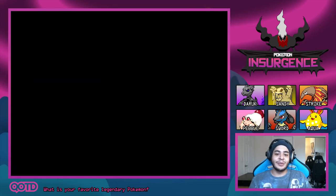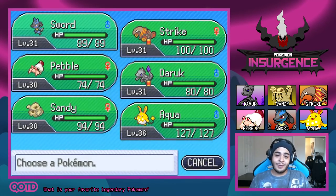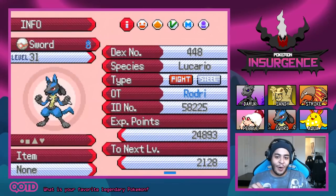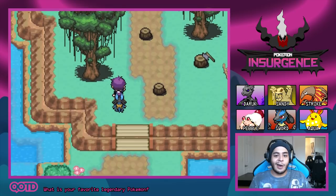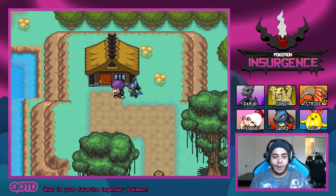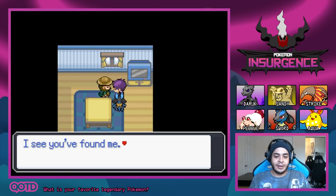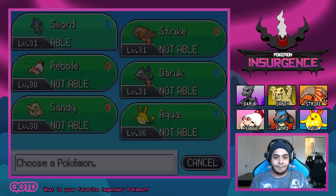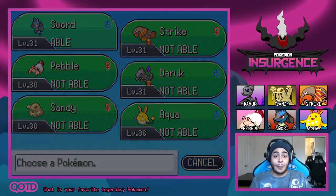Now we do have a Fighting Steel-type Pokemon on our team, and we'll be able to trade it for a Delta Scyther. It's been awesome having Sword on this adventure. Let's step inside and talk to the guy. He says he's the proud owner of a rare Delta Pokemon and will trade his Delta Scyther for any Steel-type Pokemon. Just like that, we are going to say goodbye to Sword.